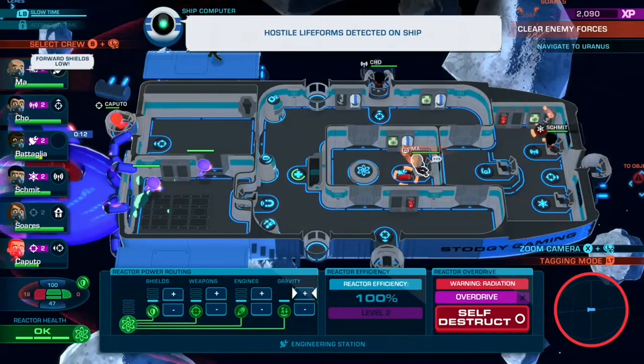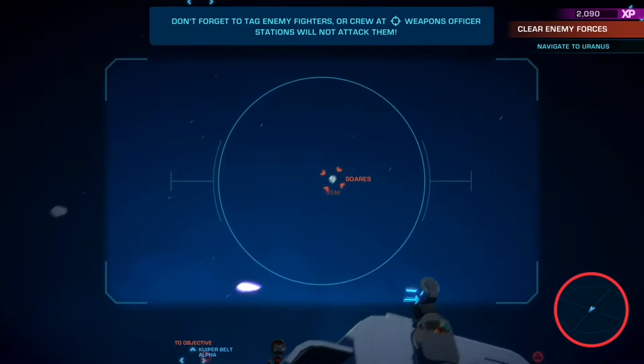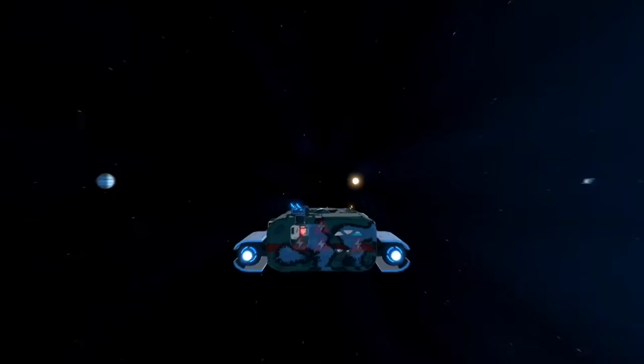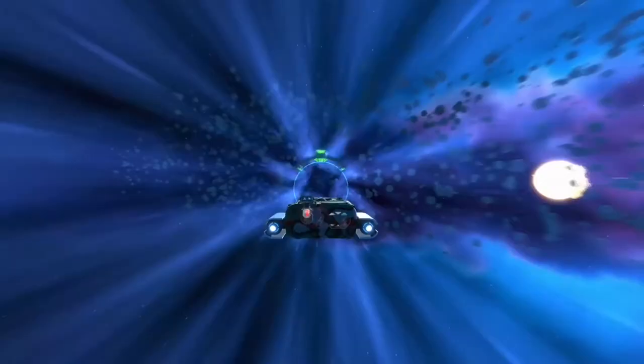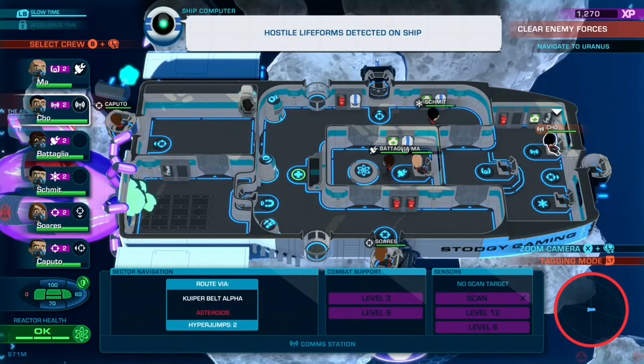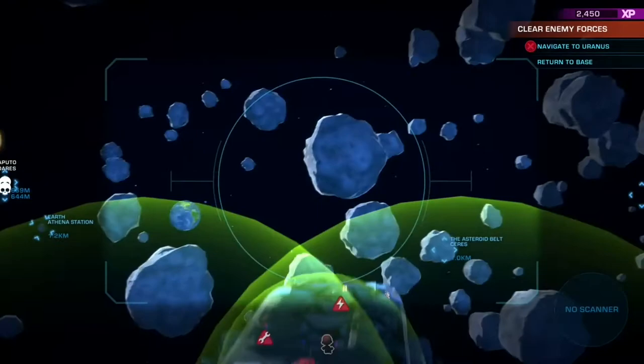What I really enjoyed was that I could play with the power settings — I could focus power onto my weapons and shields so that if I was being attacked by aliens I could take them out quicker. You can also shift more power to your engines, so if you needed to go into hyperdrive to fly away, you could do that. Whilst in space, aliens will attack you and try to board your ship, and if they do they come in pairs, so you'll need one of your crew members to pick up a gun and take them out.